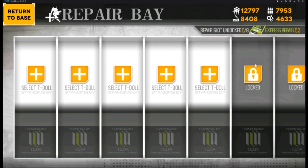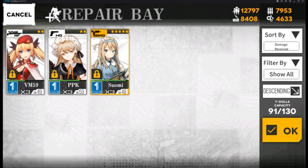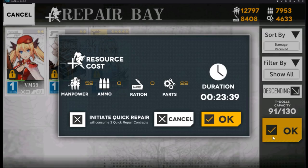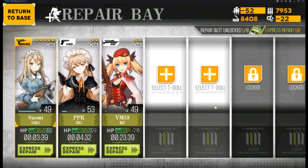Next up is the Repair System. When you're in combat or after finishing a chapter and your T-Dolls get injured, you can click here to get your T-Dolls repaired. It costs resources and takes time, but you can use Express Repair to instantly repair your T-Dolls.